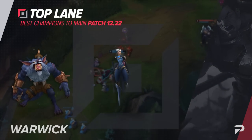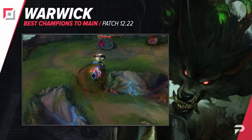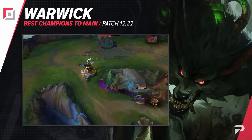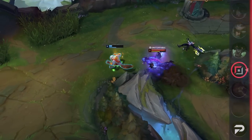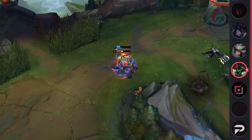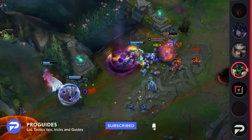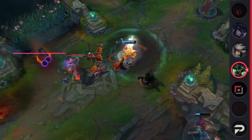We'll be starting off in the top lane with Warwick. Warwick Top has always been a pretty strong off-meta pick, but now he's looking better than ever thanks to the new item choices. The build that we gave is a good generic go-to, but don't be afraid to swap things out depending on what foes you're playing against. For better durability in teamfights, Jaksho is super strong. If you're laning against a ranged opponent and want better sticking power, Iceborne Gauntlet is really solid.